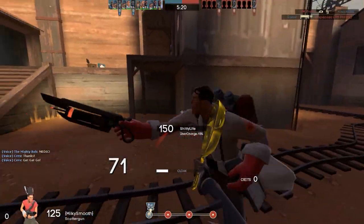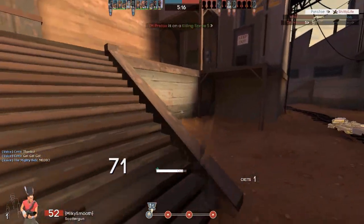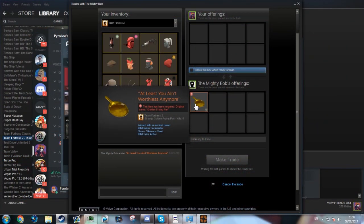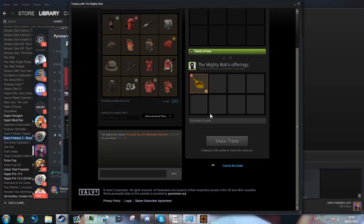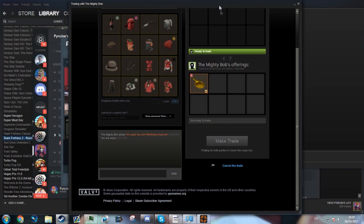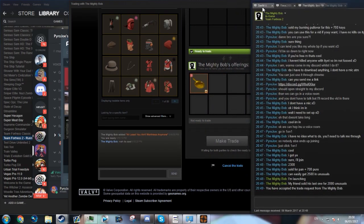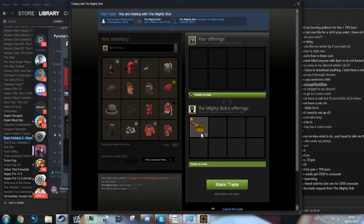One of my friends, the Mighty Bob, has actually lent me a Sunbeams Team Captain to showcase in the past. He's been a good friend of mine for years. I always discuss trading with him before I make a big trade — he's definitely one of the highest tier traders in the game right now. I think he's got like a top 100 backpack. But anyway, he recently bought a Golden Frying Pan — he traded his Burning Flames Pullover for the pan plus about 700 keys, and he let me borrow it for a video.